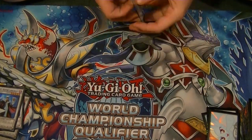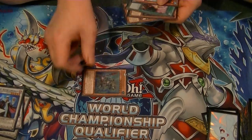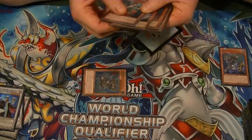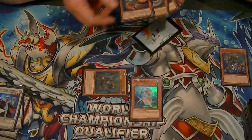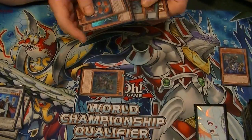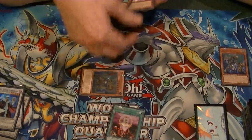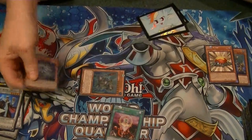Here's how we do it. The first thing we're going to do is special summon Mermail Abysstius by ditching Atlantean Dragoons. This is going to give us two searches at the same time. First is the search for the Sea Serpent, which will be Deep Sea Diva, and the Mermail we're going to grab is Mermail Abyss Gunned. From here, we're going to use 1-for-1 to send our Level Eater from hand to the graveyard to special summon Glow Up Bulb.